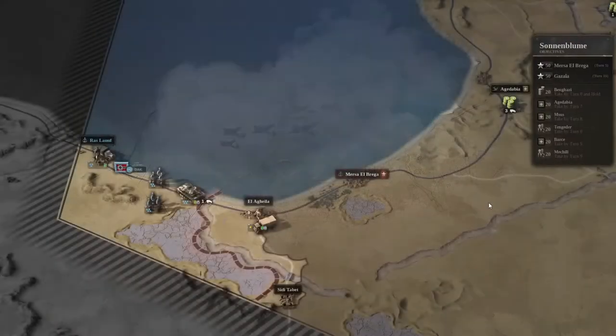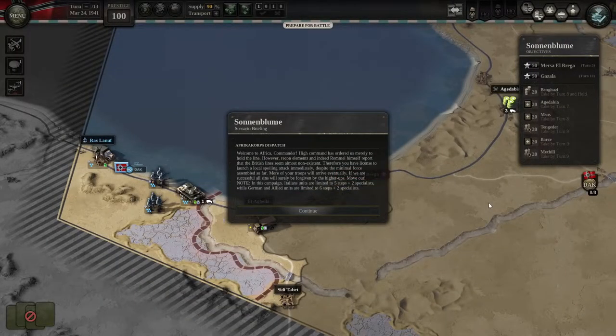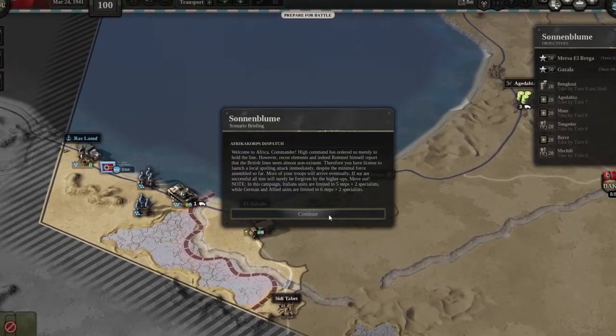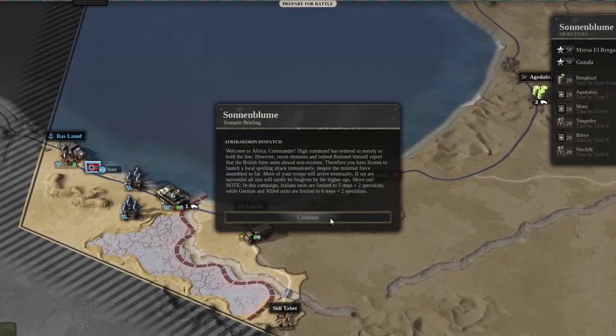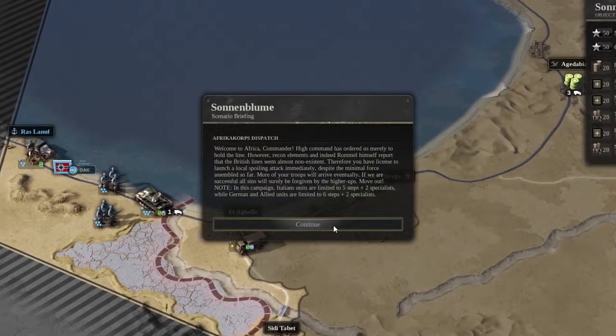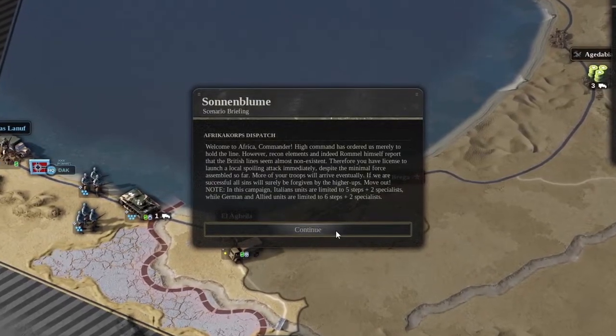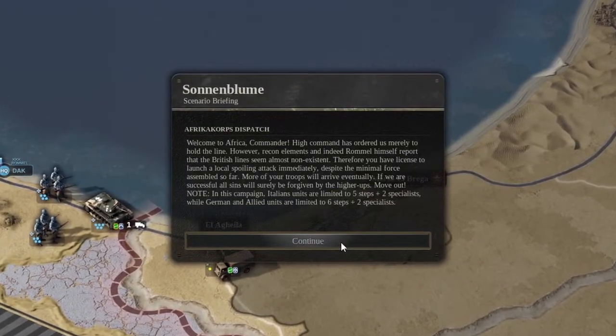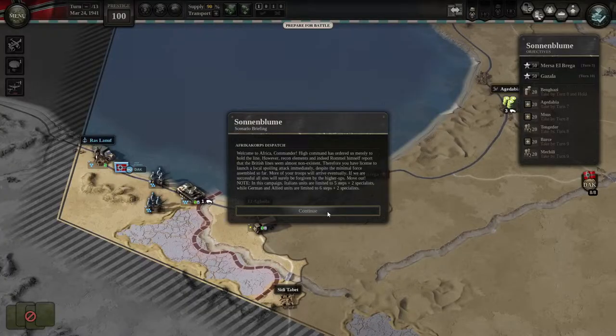This is one of my favorite scenarios because I love scenarios with a small number of units. In this game you have very few units, but it's really interesting because you have to be wary of supply. You'll see how I handled that and I'll give tips in the voiceover on how to do it even better. Welcome to Africa, commander. High command has ordered us merely to hold the line, however recon elements and Rommel himself reported the British line seems almost non-existent. Therefore you have license to launch a local spoiling attack immediately despite the minimal force assembled so far. More troops will arrive eventually — if you are successful, all sins will surely be forgiven by the higher ups. Move out.